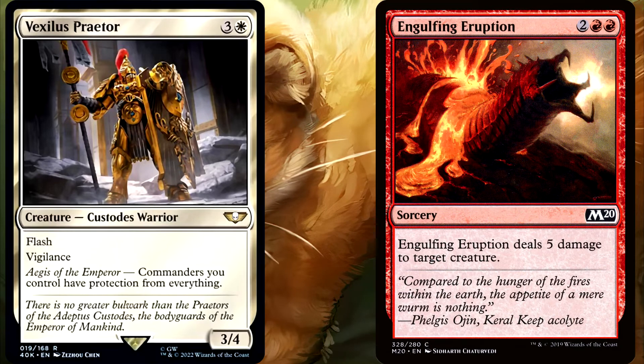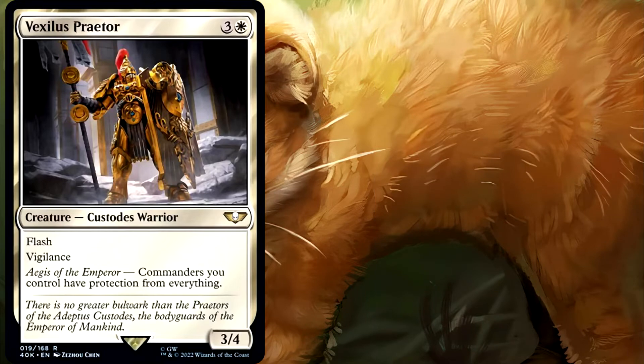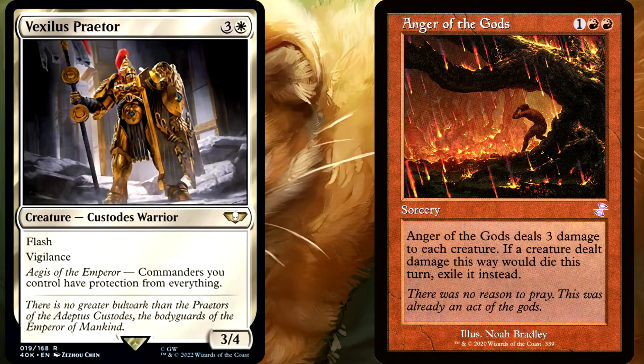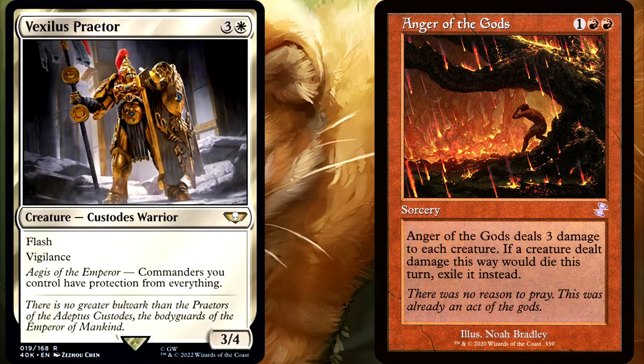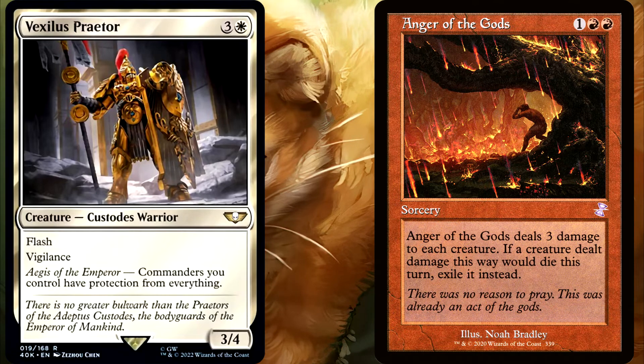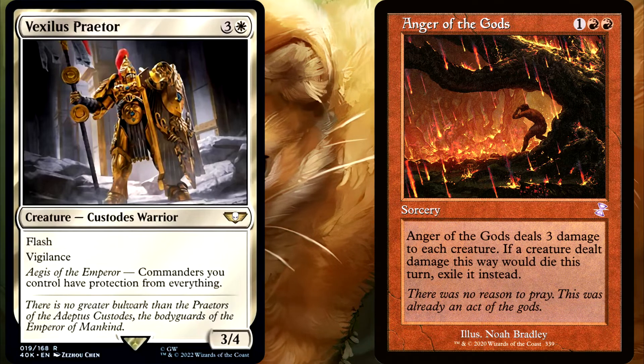What about Engulfing Eruption? Yes, because like with Murder, it is a spell that requires a target. What about Anger of the Gods? Here is another different answer. Yes, the Isamaru will be saved from Anger of the Gods. The reason for this is because the Anger doesn't target, so it will try to burn the Isamaru. But the D in DEBT is for Damage, and when Anger resolves, it will try to deal 3 damage to Isamaru, but the protection will prevent this damage. And also the Vexilis will live as well because, unlike Bastion, it has four Toughness. Before, the Isamaru only died to the Anger of the Gods because the Bastion died.